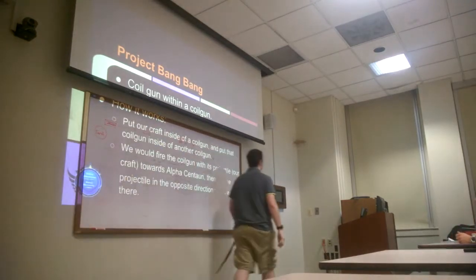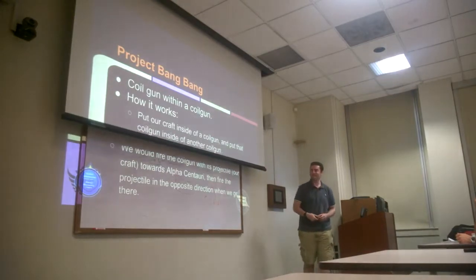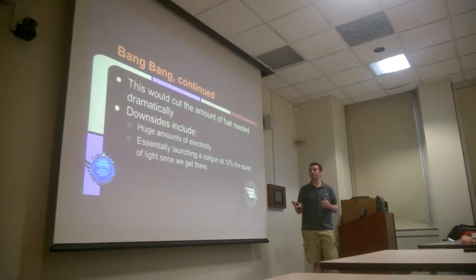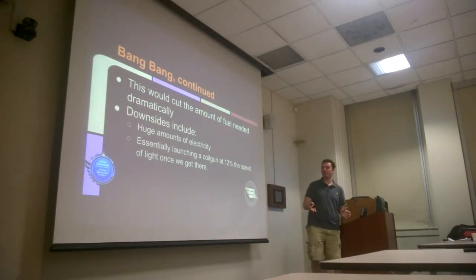Looking into this, it's very unfeasible, as one would expect. While it does cut the amount of fuel needed, you have to generate insane amounts of power both at Earth and when you get there. You're essentially launching a coil gun at 12% the speed of light when we get there, because we're launching it initially at 6% and then launching it again. So you end up with a projectile traveling very, very fast, and you don't know where it could end up — it could crash into a planet or into the Sun. We really don't know what happens when something traveling some percentage of the speed of light hits a star, and it could cause some major issues in Alpha Centauri.